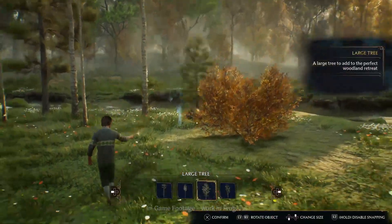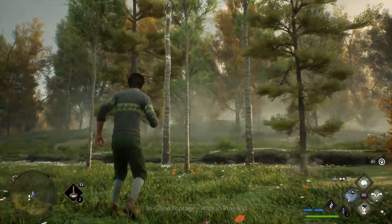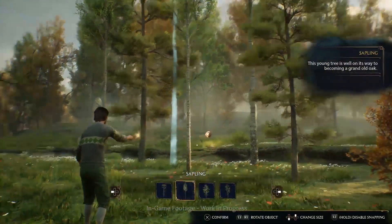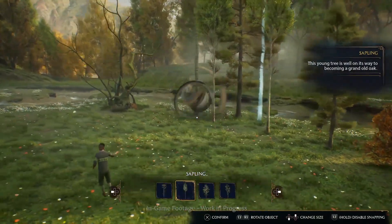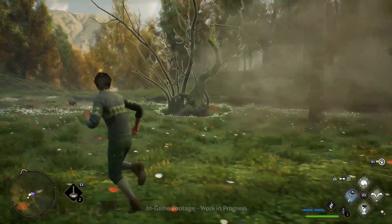Dragons, trolls, acromantulas, graphorns, mooncaves, whoppers, measles, and nifflers are other interactable magical creatures. Some creatures can be used in combat, such as use of the mandrakes to stun enemies.